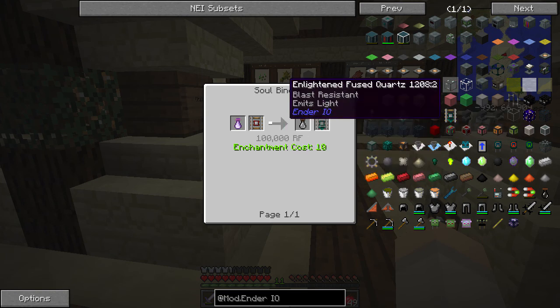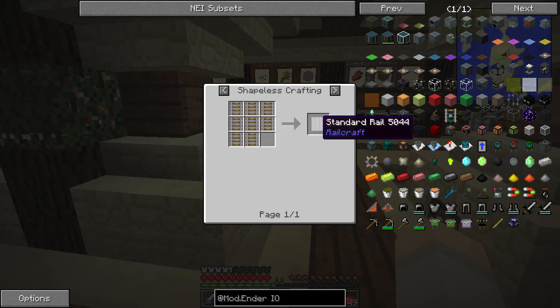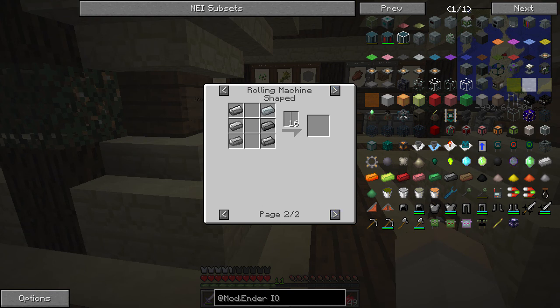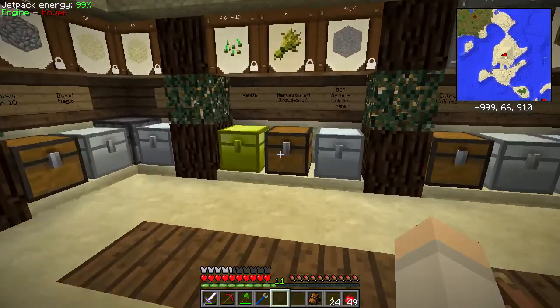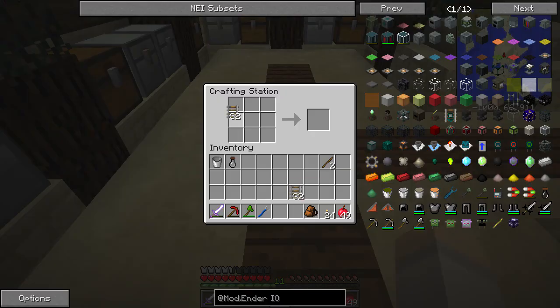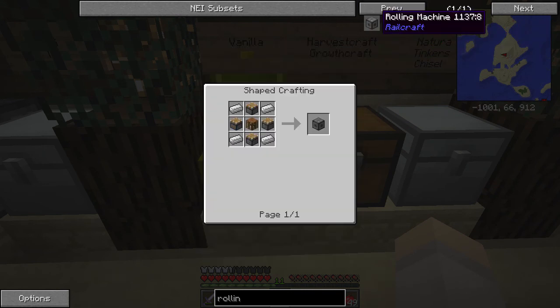So I need a detector track, and these are going to need standard rails — there's a shapeless crafting recipe for them. I thought I was going to have to make a rolling machine, but I might not actually. Awesome. Let's grab some tracks and see if this actually does work. It only gives me one though, so I think I might be better off actually making the rolling machine. I mean, it's only iron and pistons — it's much cheaper.